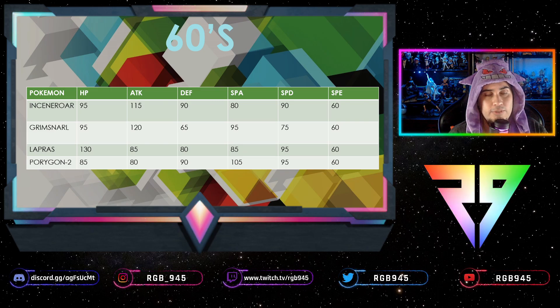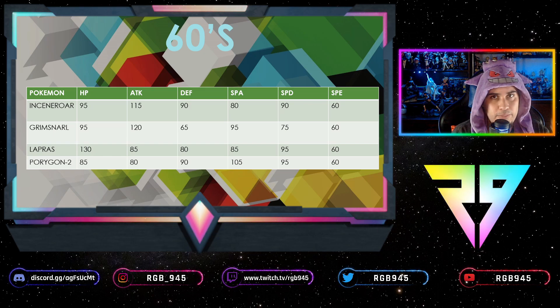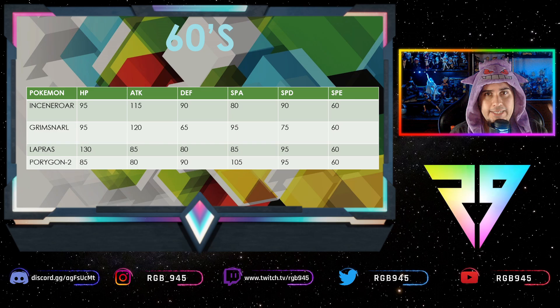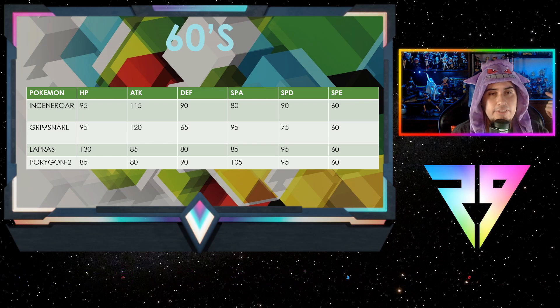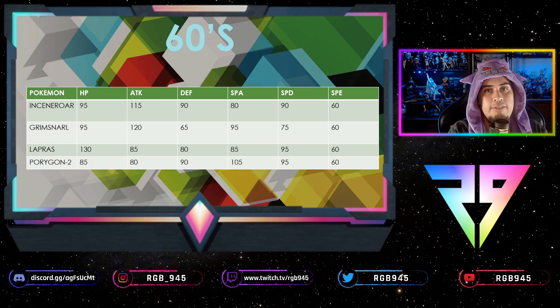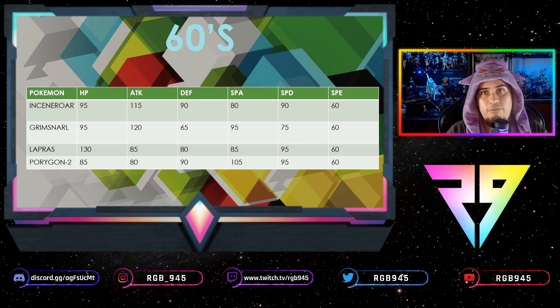Grimmsnarl is almost the same case. You'll see it with Sucker Punch or Spirit Break occasionally, but it's primarily there for Thunder Wave or Light Screen — making sure the Pokémon next to it can succeed and get KOs. They're both there to take hits, be annoying, and set up for either late game or the Pokémon right next to them.